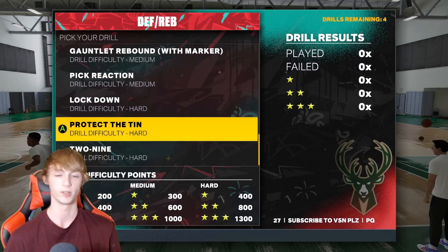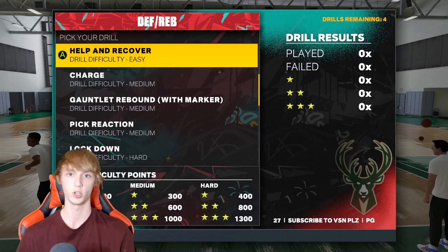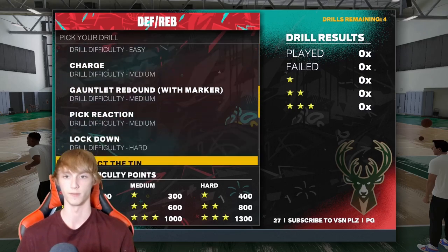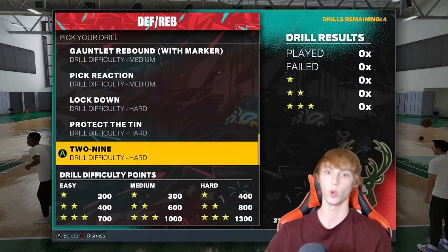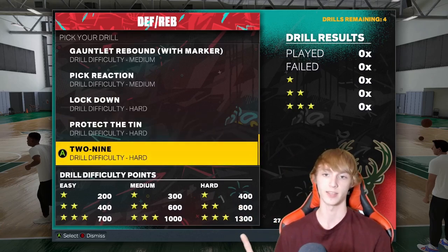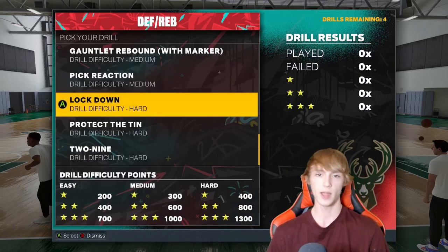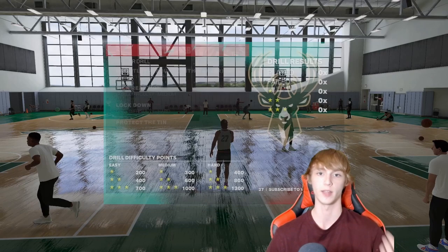So there's 2-9, Protect the 10, Lockdown, Pick Reaction, Gauntlet Rebound, Charge, Help and Recover, Gauntlet Rebounding — all that different stuff. There are different difficulty levels for whatever you guys do. If you guys do a hard one, there are three different stars and you guys get 1,300 stars if you guys get three stars. So just find the ones that are really good for you — you guys can see the breakdowns if you guys click on them.